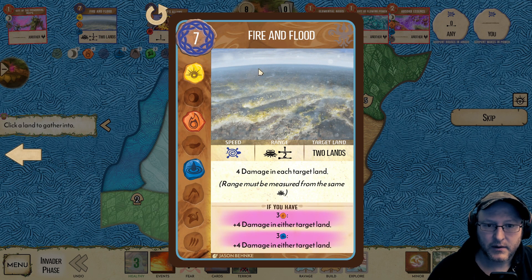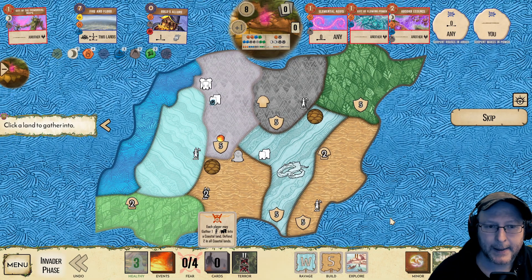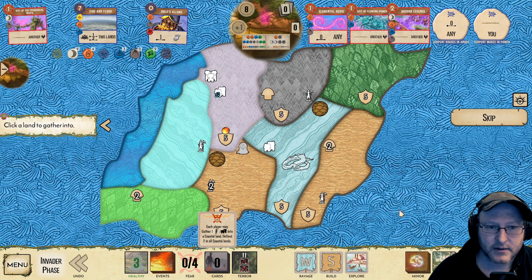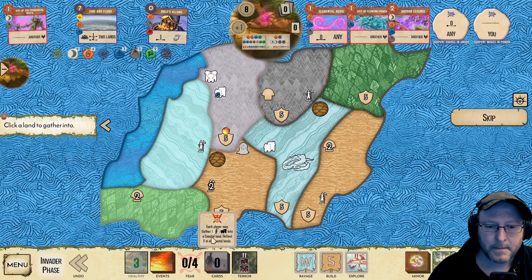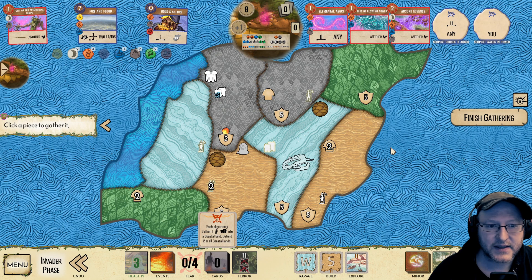Let's think about our Fire and Flood. When this is up and running, it's going to do eight damage in two lands — one at range one and one at range two. Actually interesting — I've been thinking of this as them being adjacent. I don't use Fire and Flood very often. So they don't actually need to be adjacent.